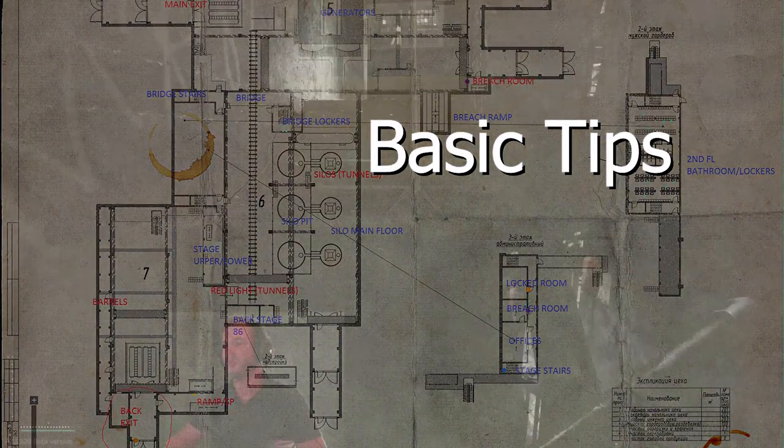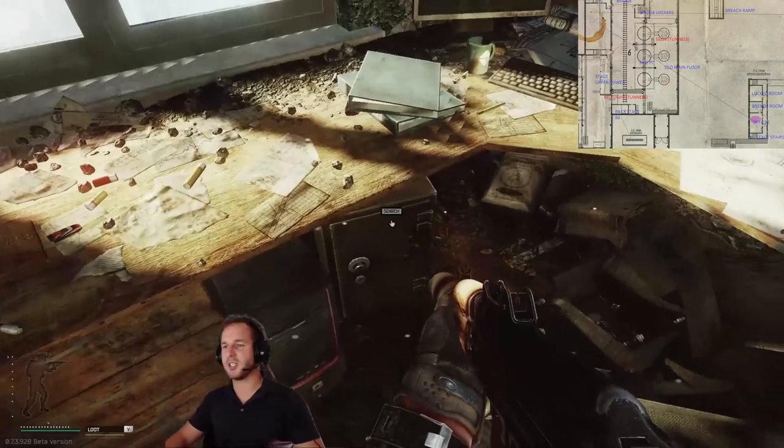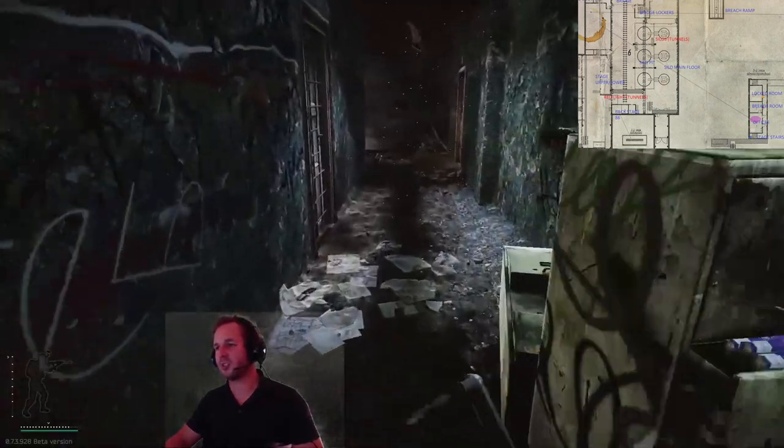Next we have some basic tips. Up on the top floor if you're hatcheting, your best option is to try and get into this room as fast as you can and take the money from the safe. If you're low on funds, hatcheting to the safe isn't a bad option, however I never do it because I think it's a waste of time.